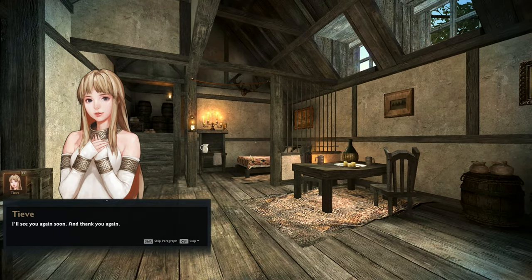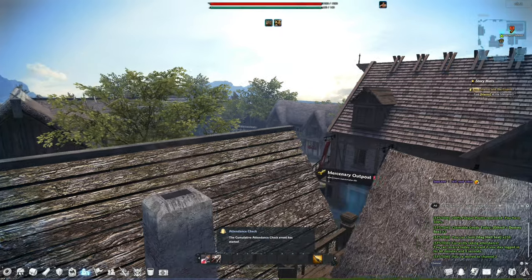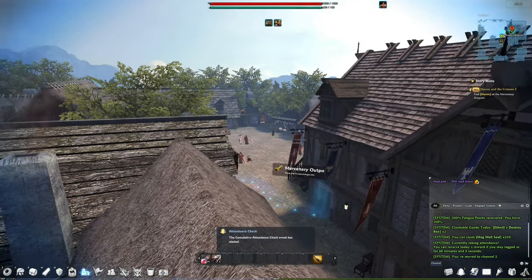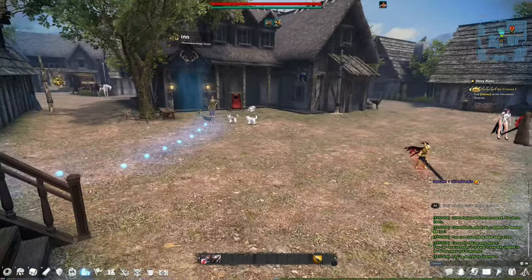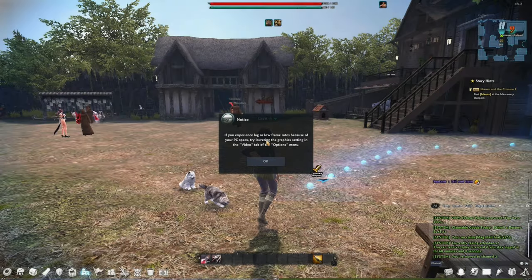Skip the dialogues. Go to town. There's a reselect hero option, which is nice if you don't want the hero you chose. We're at the town but the game is glitching a bit. It's okay now - we're at the first town.